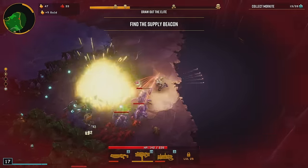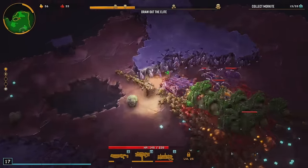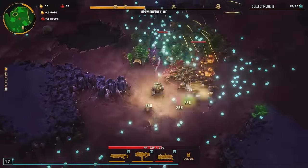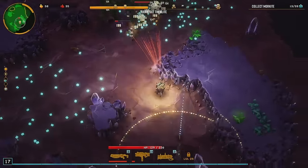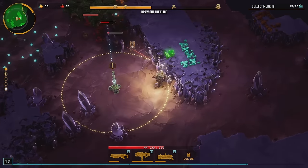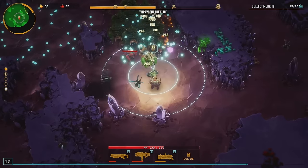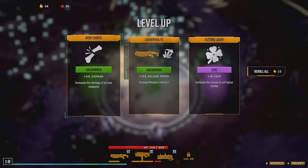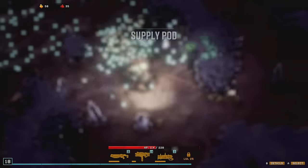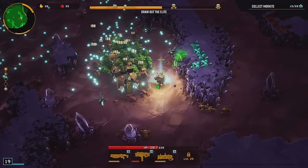Alright, let's go get that supply pod right now - let's go pick it up. No messing around, we're gonna go get it because we want to get that fire rate. The warthog is just so good. We'll take the luck. I'm not gonna get the one that I want, am I? We'll take this though - stand still and you get fire rate and reload speed. I'll take that.